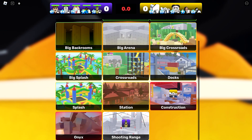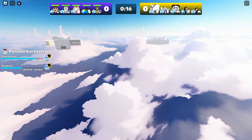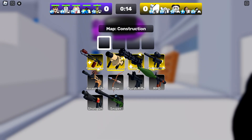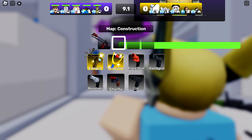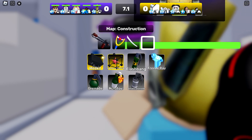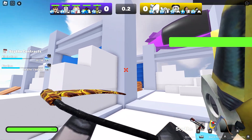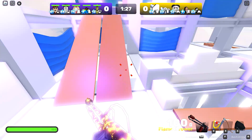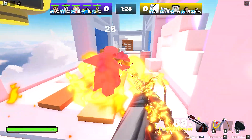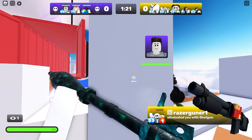We're voting for the Construction map. This is a map that has received a bit of an update — we've got blimps now, and you can actually go on the blimps. Apart from that it's pretty much the same; textures have been changed a little bit and graphics updated slightly. Oh wow, they wrecked us there.